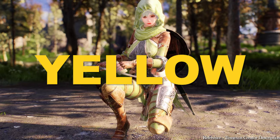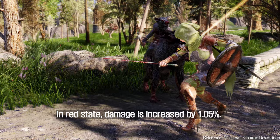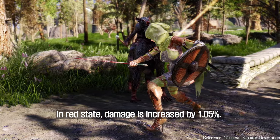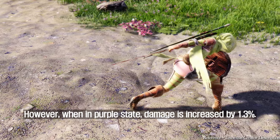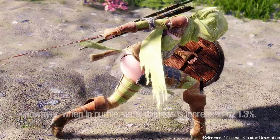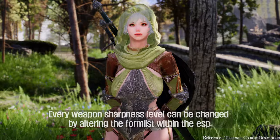The sharpness levels ascend from red, orange, yellow, green, blue, white, to purple. In the red state, damage is increased by 1.05%. However, when in the purple state, damage is increased by 1.3%. Every weapon sharpness level can be changed by altering the form list within the ESP.